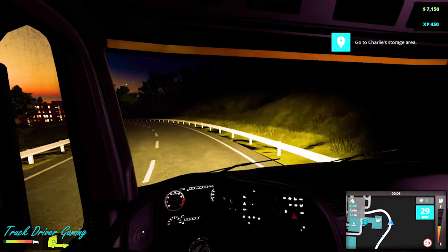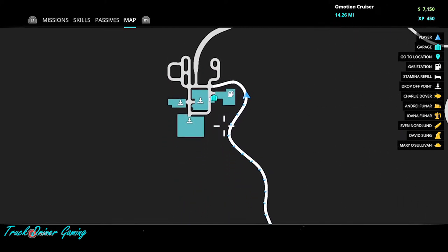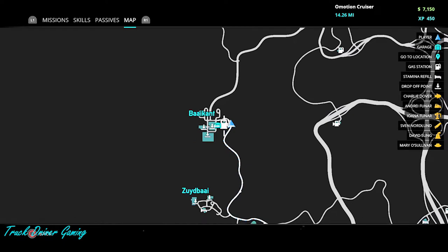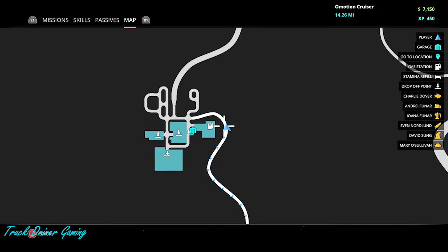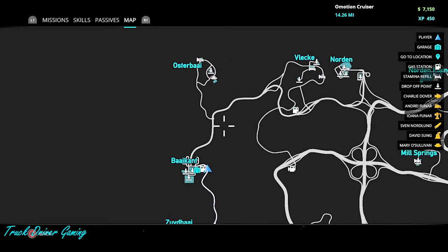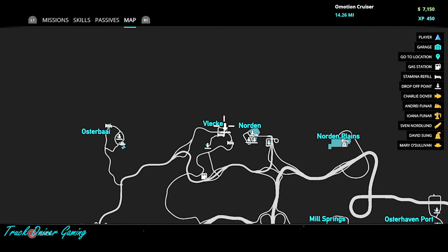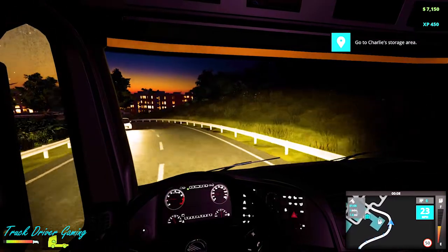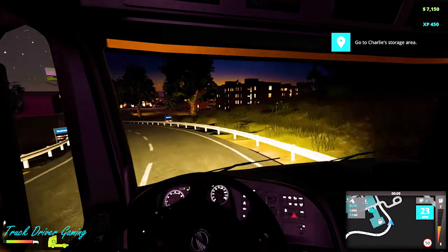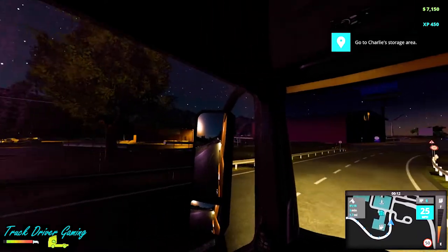We're at Bicant. There's no rest area there, which is fine because we're not tired. There's a gas station — we should check our fuel. We don't want to get stuck in the middle of nowhere and run out of gas. We're heading over to Vlek. Let's check our fuel — it's halfway full. Where's the gas station? Let's slow down a bit and see.